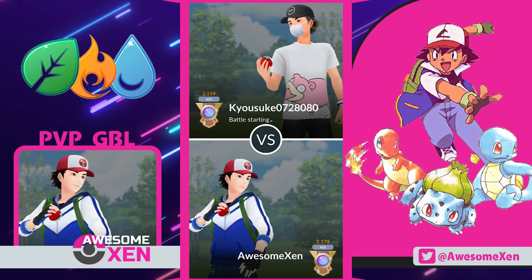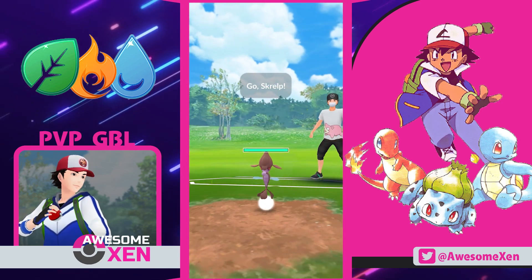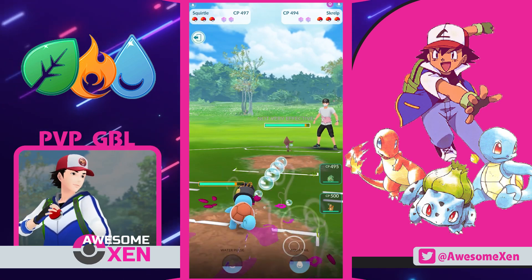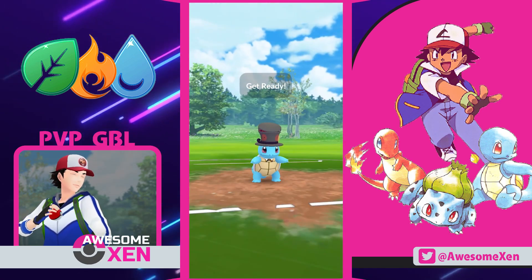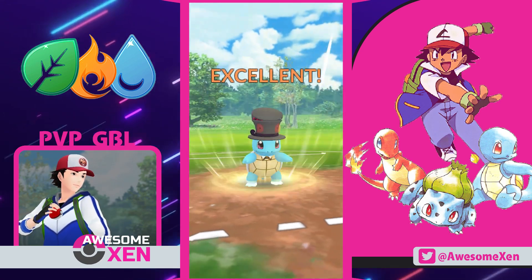We're leading with you — go Squirtle! A Scrape! Do they run Acid as their fast attack? That's interesting! Our water type moves are resisted but they're hitting us for neutral! Use your Aqua Tail! But I can't really afford to jump into something else since our bot lane is weak to that thing!